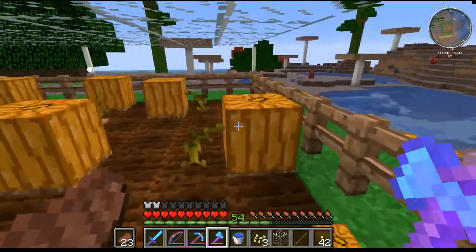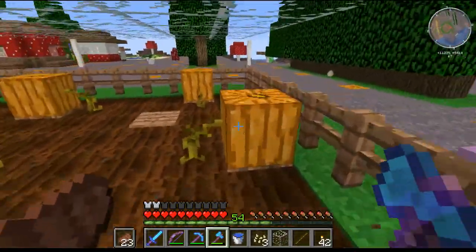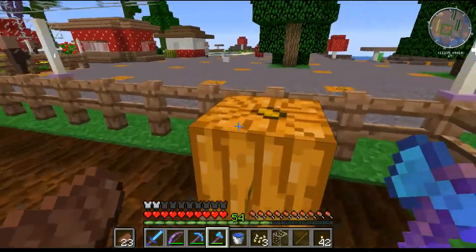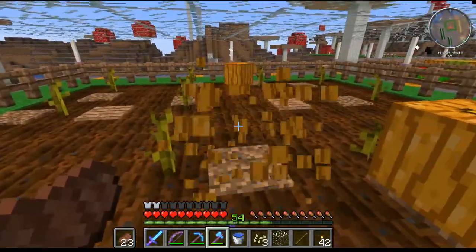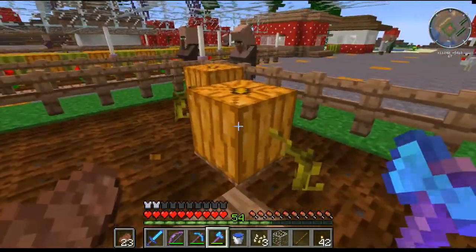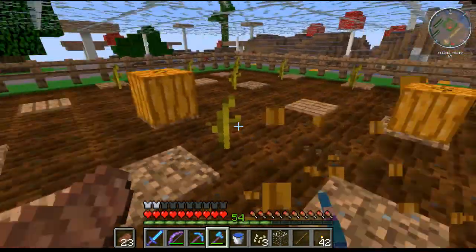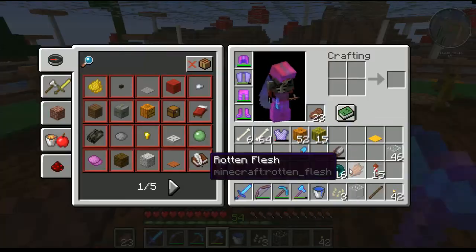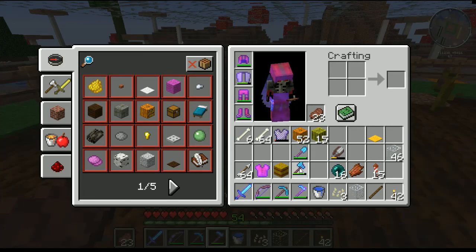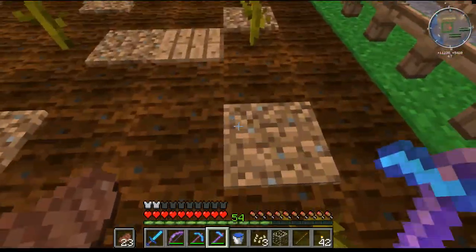The trade-off with this farm is that it takes more space, because you're only using one out of every eight spaces for a pumpkin — you're only going to get one pumpkin for every eight spaces. If you've got lots of space and lots of land, then just do a farm like this if you want it to grow fast. Just make it bigger — double the size or something — then harvest and hoe everything and you're good to go for another round.